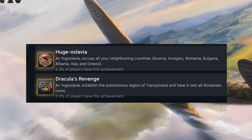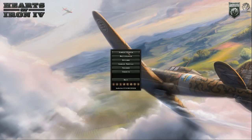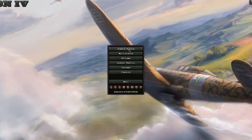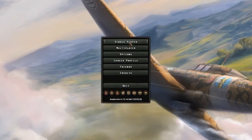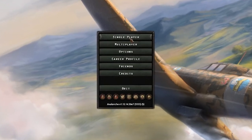Today's guide, we're going to be getting the achievement Hugoslavia. Basically what it is: as Yugoslavia, occupy all your neighboring countries — Austria, Hungary, Romania, Bulgaria, Albania, Italy, and Greece. It sounds like a lot, but it's easy. With this guide I'll show you the easiest way to get it. Yugoslavia is incredibly powerful and it's set up really well. I hope you have as much fun as I did.